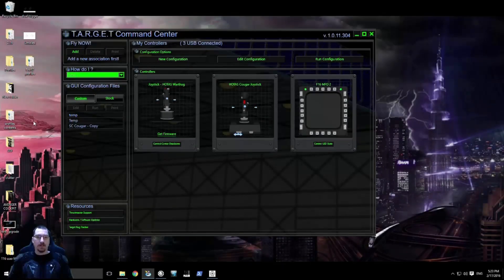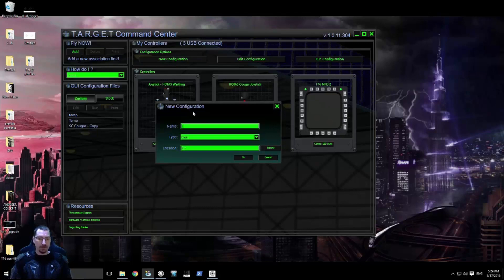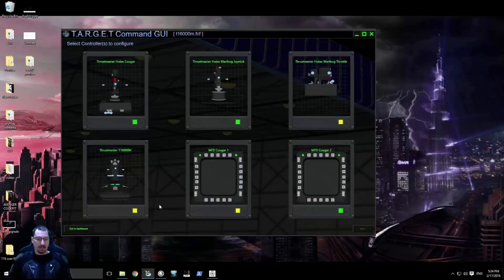The first thing we're going to do is verify which of your T16000Ms Thrustmaster Target is working with. Go ahead and install Thrustmaster Target from the Thrustmaster website. Once you have it up and running, launch the application and you should see what we're looking at on the screen — it will display whatever is connected to your computer, probably just your one T16000M. Hit New Configuration, put in a name for your own reference, and hit OK. Then select your Thrustmaster T16000M joystick as what you're building a profile for.